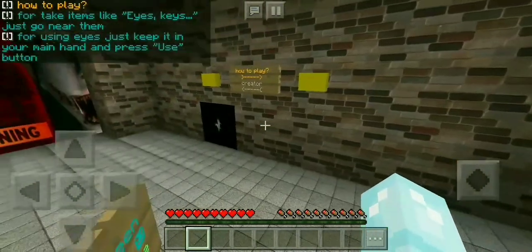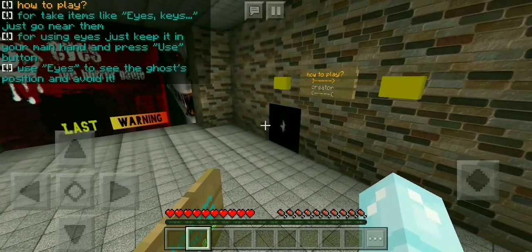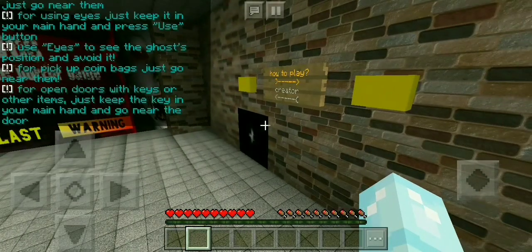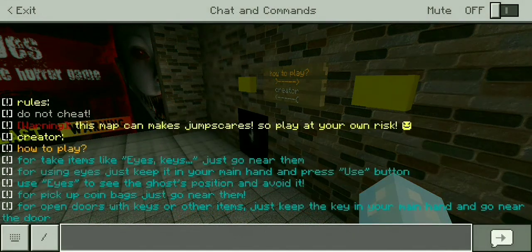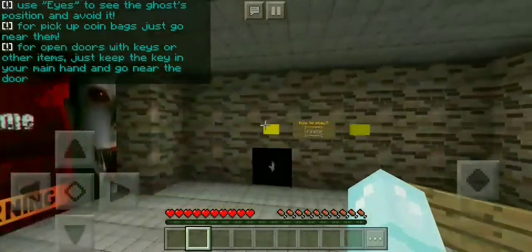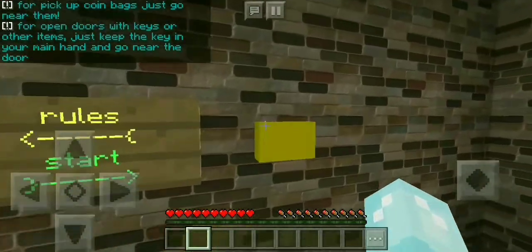So first, to take items like eyes or keys, just go near them. For using eyes, just keep it in your main hand and press use. Use eyes to see the ghost's position and avoid it. For pick up coin bags, just go near them. For open doors with keys or other items, just keep the key in your main hand and go near the door. Alright, easy as that. Let's start.